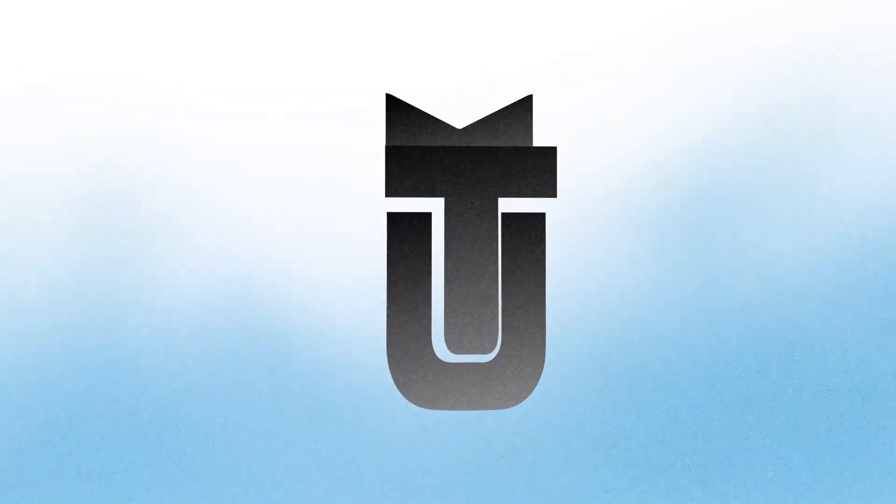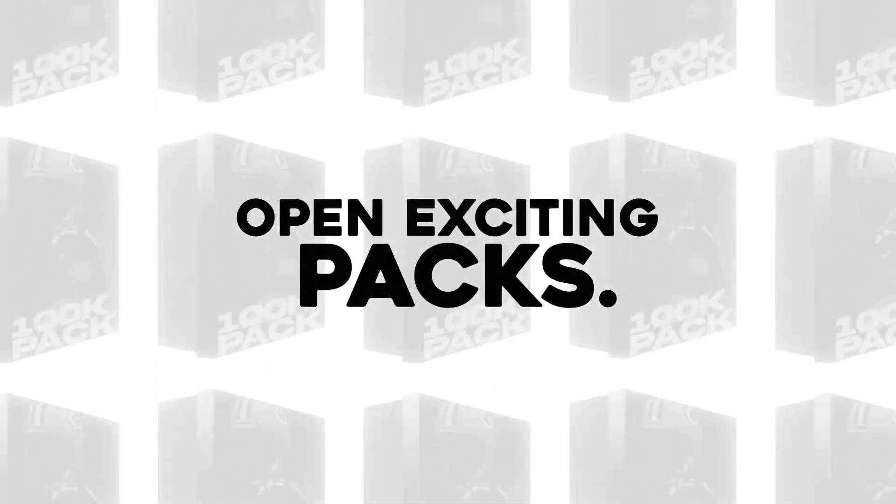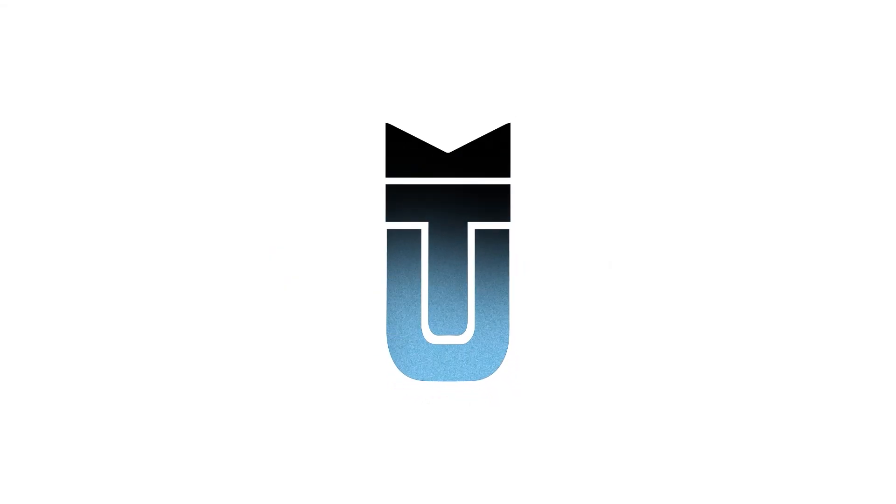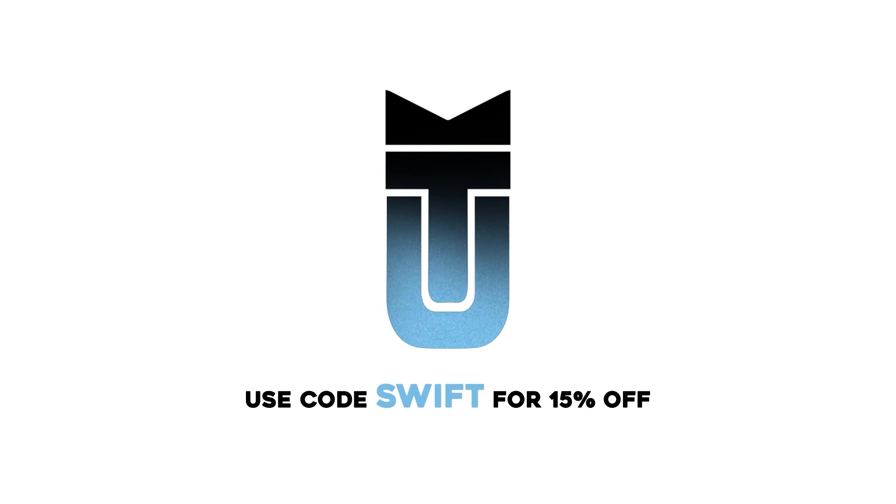Want to open packs with better odds than EA Sports gives you? Check out mudpacks.com to open packs, win coins, and withdraw them directly to your account. Use code SWIFT as you're checking out the site for 15% off.